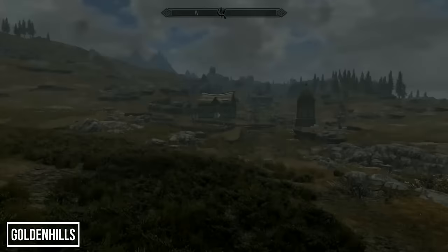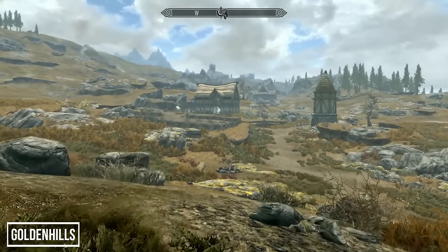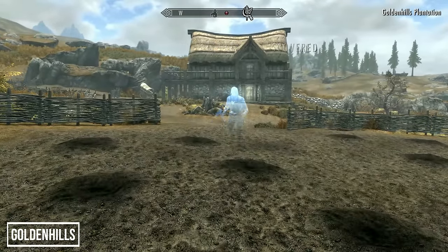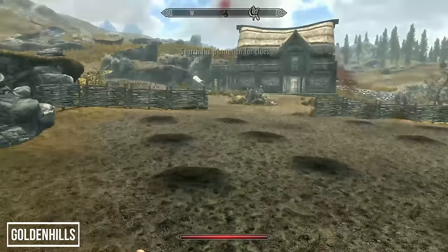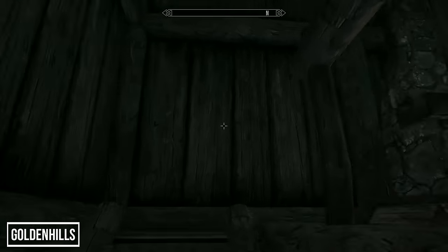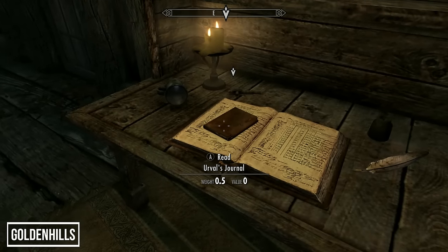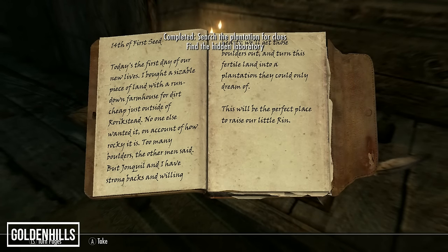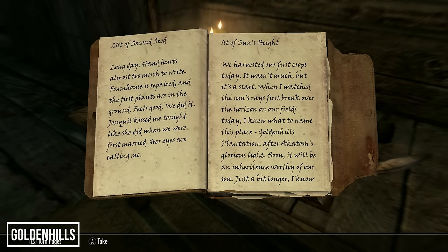For the next home, head southeast of Rorikstead in Whiterun and you'll find a farm — Golden Hills Plantation. On approach, a ghostly figure on the porch will run towards you and attack. Defeat him and you'll start the quest 'The Unquiet Dead.' Head inside and up the stairs — you'll find Ervil's journal on the desk in the bedroom. The previous occupants, Ervil and Jonquil, bought this run-down farmhouse to start a plantation and raise their son Rin. Rin was sickly, and Jonquil cured him with potions, but Ervil had suspicions about his wife's activities, and after Rin disappeared he began to wonder if she was to blame.